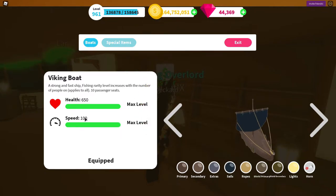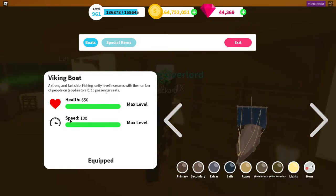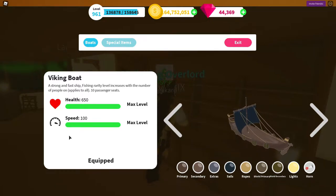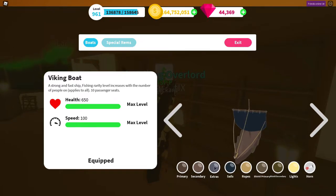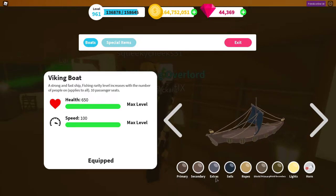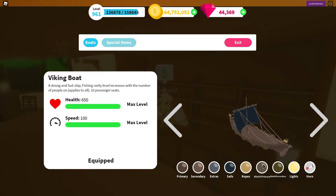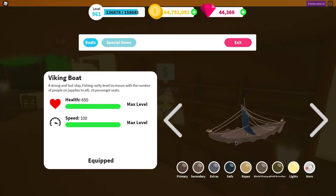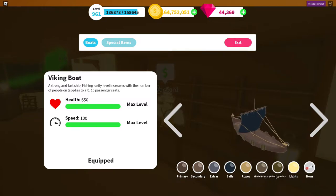There we go — Viking boat: health 650, speed 100. It's quite fast, that's promising. Lots of modifications — you have primary, secondary, extras, sail, ropes, shield primary, shield secondary. You have lots of shields on the side.